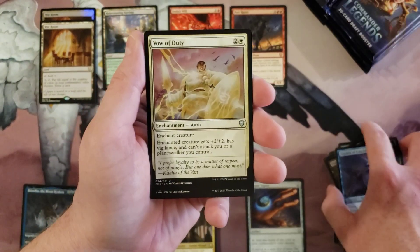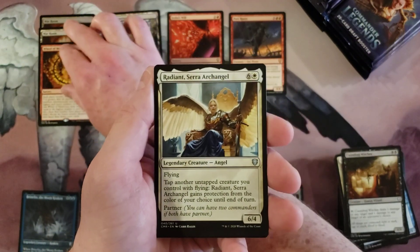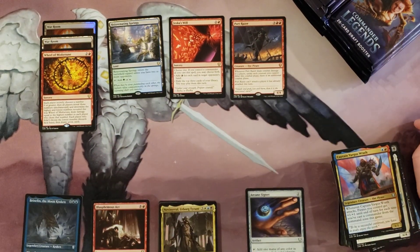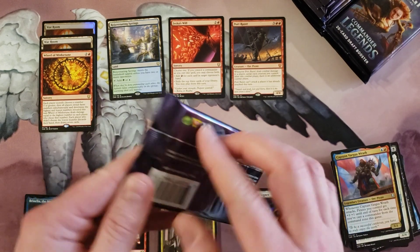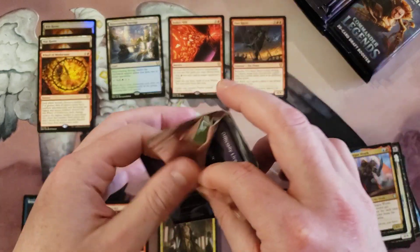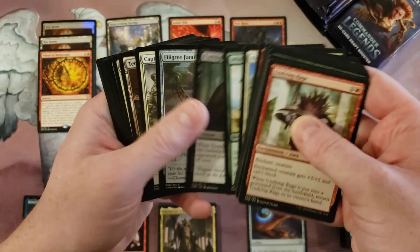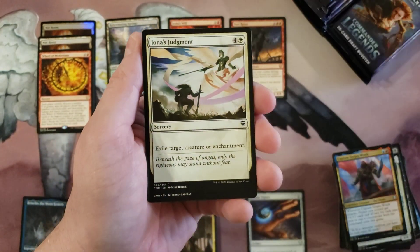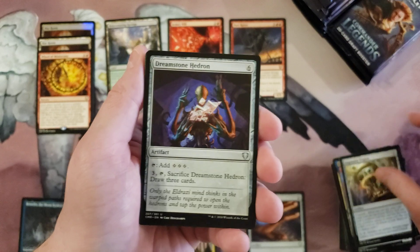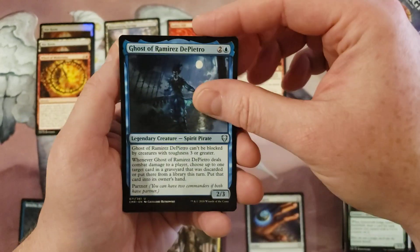Warden of Evocile, Vow of Duty, Cambage Witches, and Wheel of Misfortune. Radiant Sarah and Captain Vargus. So far no Three Visits, and that would make three boxes in a row without one — which is uncommon, so that is highly improbable. Did they take it out of the set? I've got absolutely no information to back that up, I just find it odd that you pretty much got one in every box and now I'm halfway through box three without one.